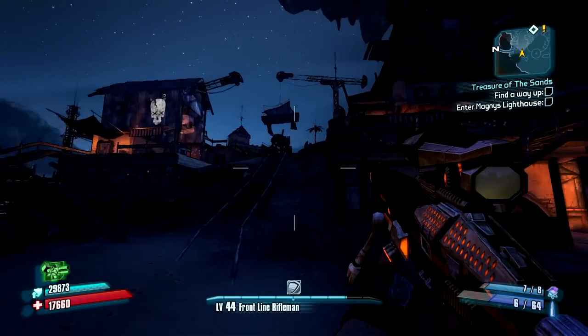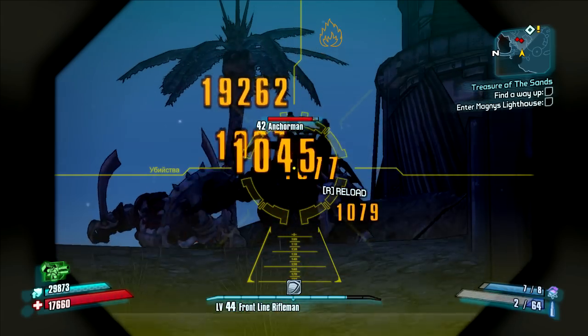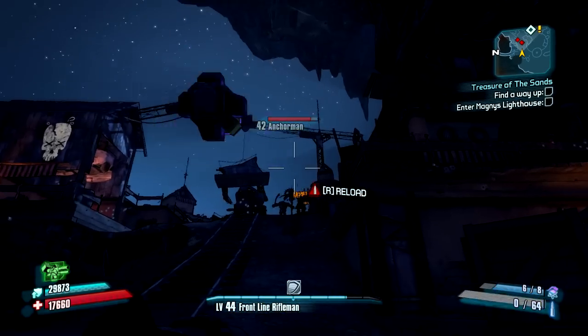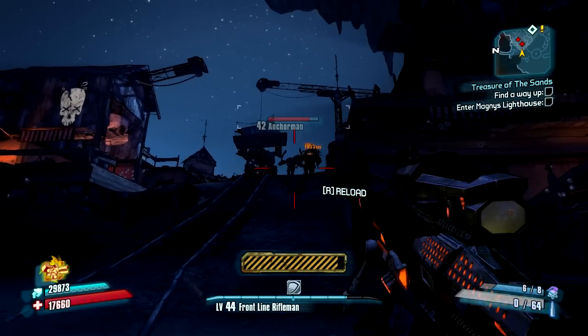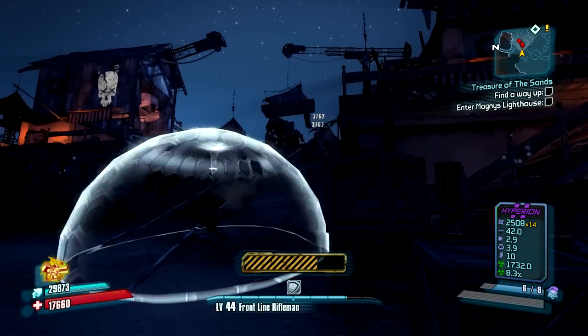Hyperion uses stabilizing technology, which means you start off with some hefty sway and recoil, but then the stabilizer ends up taking effect and this makes for some of the most accurate guns on Pandora. Essentially, the longer you fire, the more accurate it becomes. That's as simple as you can really put it.